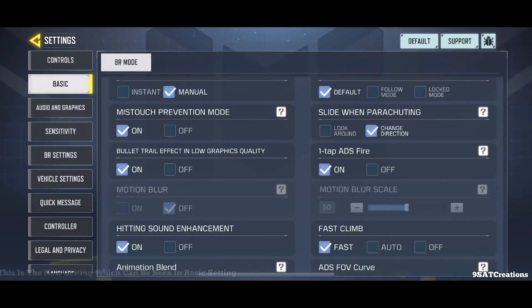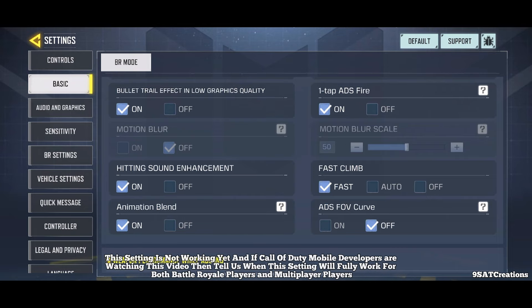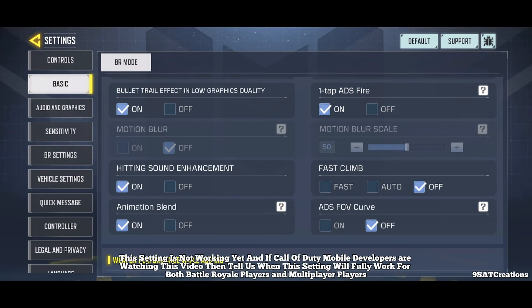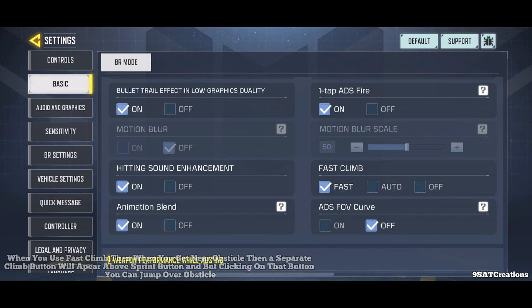Number one: Fast Climb setting. This is a new setting which can be seen in basic settings. This setting is not working yet, and if Call of Duty Mobile developers are watching, tell us when the setting will fully work for both battle royale and multiplayer players. There are three options for this setting: fast, auto, and off.